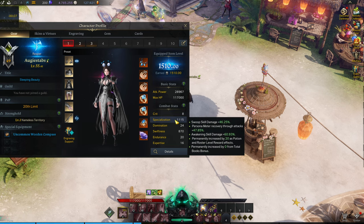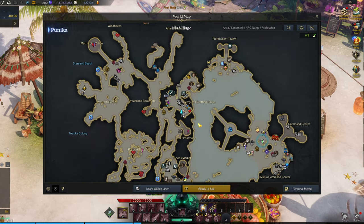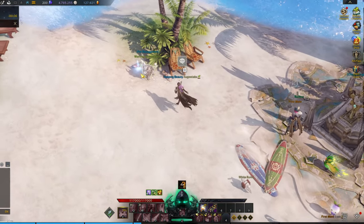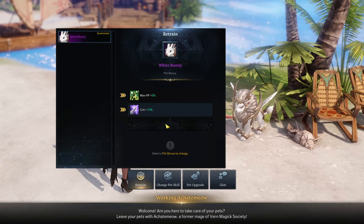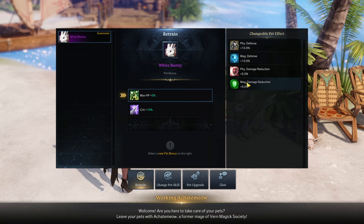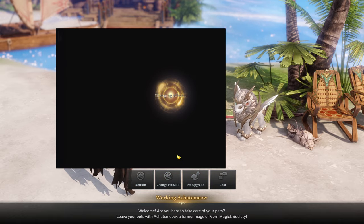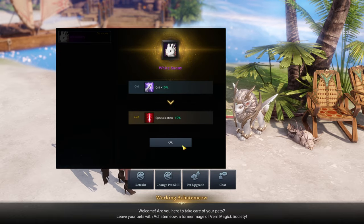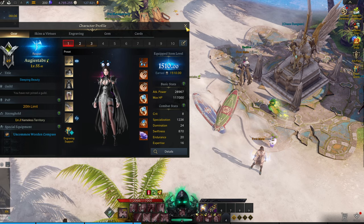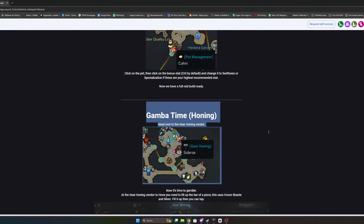Your pet also gives you a stat bonus, so make sure your class has the correct stat set. You can get crit, swiftness, or spec on your pet. I have a crit pet but I actually need spec — so if I change that over to spec, I'll get 10 more of my current spec, which is a nice little boost. To change it, go to the pet NPC, click your pet, choose the buff — leave the top one on max HP and change the bottom one to your preferred stat.